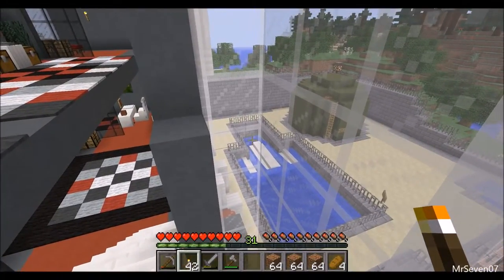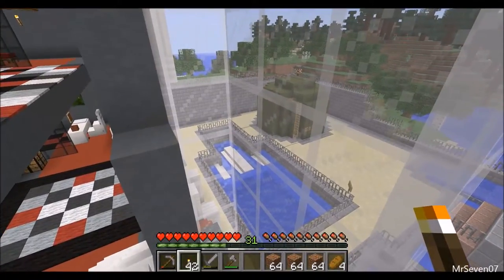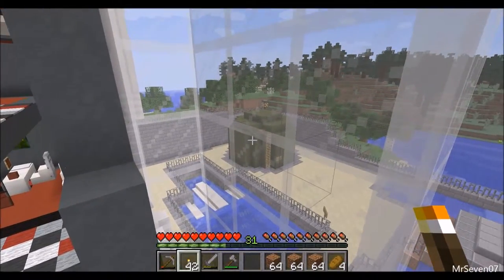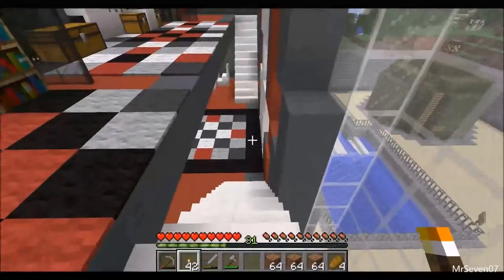That good clean water is then sent to the multimedia filter, which is made of andesite coal, sand, and gravel. It is then disinfected — there's a pump underneath here — with more chlorine, where it is sent to the clear well, and it is stored for later use.